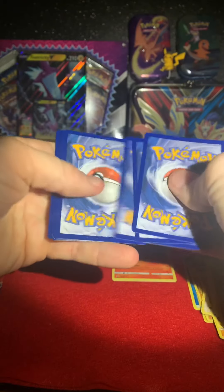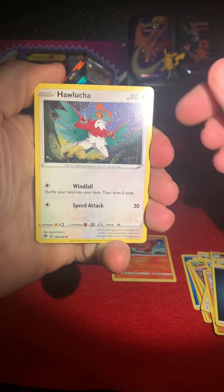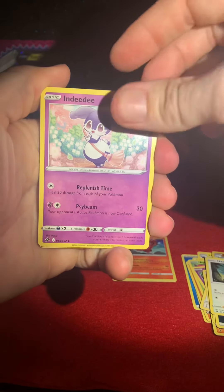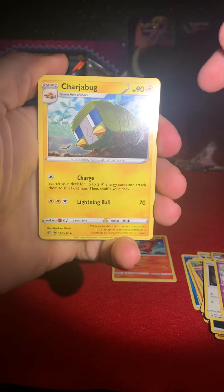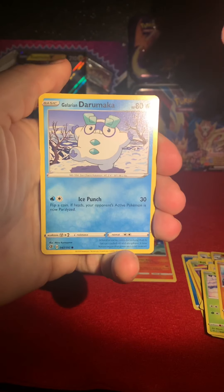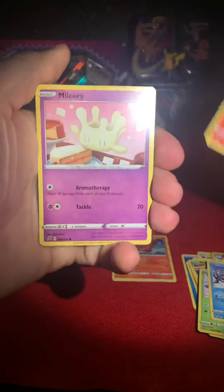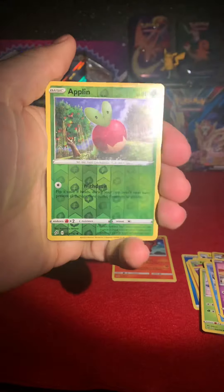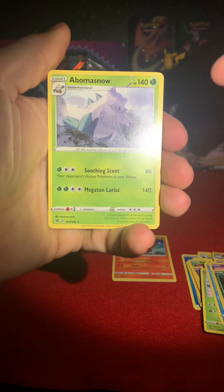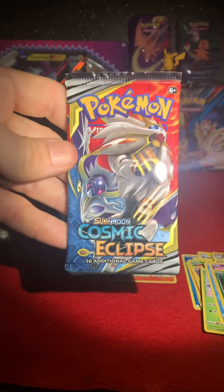Alright, we got a Hawlucha, a Charjabug — how do they come up with these names? — a Snover, a Binacle, a Galarian Darumaka. Oh, that's a cute Vulpix! A Milcery, a Reverse Holo Applin, and the Rare is an Abomasnow. Nothing good yet — last pack, let's hope for magic with this Cosmic Eclipse!